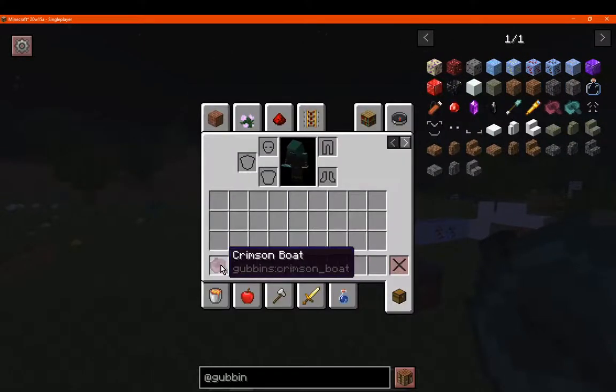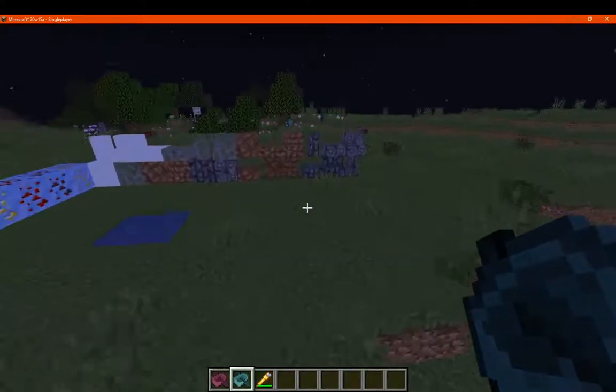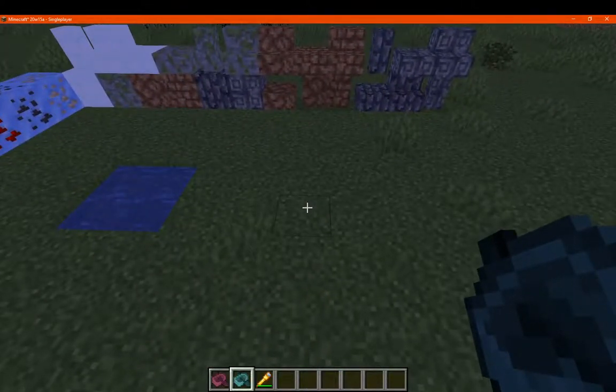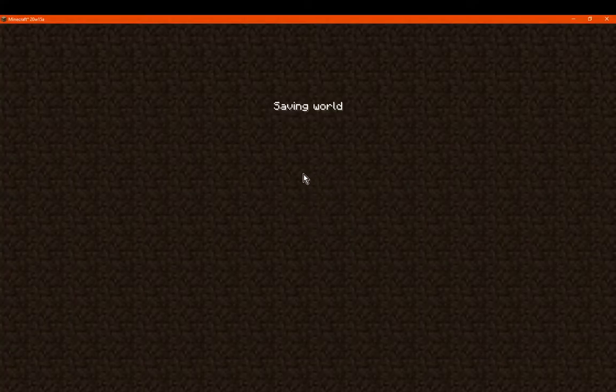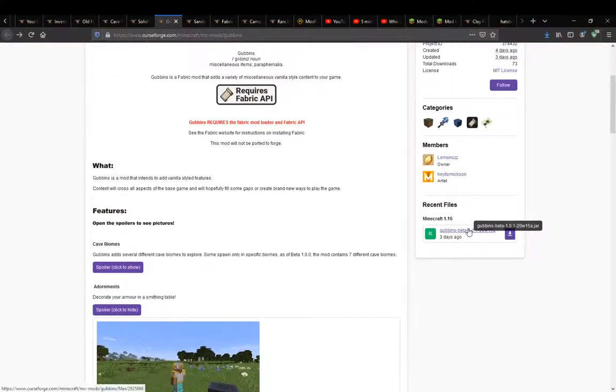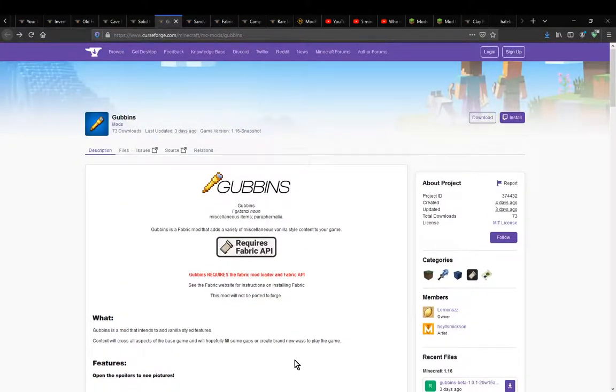We do have the boats, which you can make with crimson or warped wood. However, if you place one in the world it will crash the game — I've already tried both crimson and warped and both crash the game. So be careful with those in this current version, which is 1.0.1. I have reported it and it will hopefully be patched over time. Thanks so much for watching, goodbye!